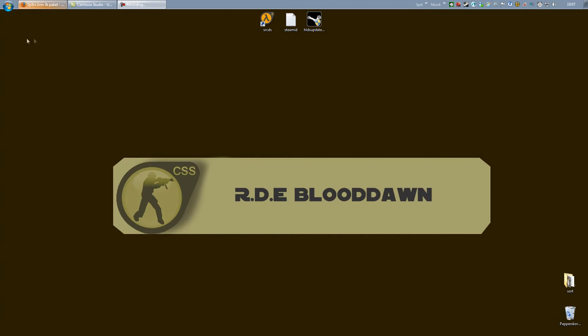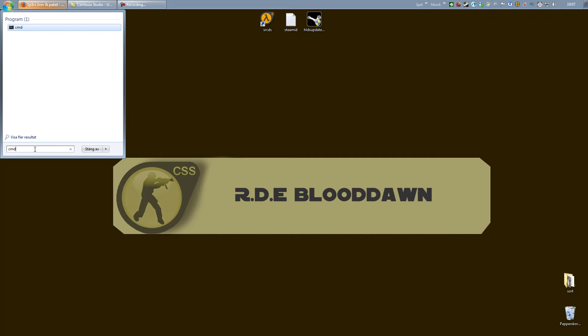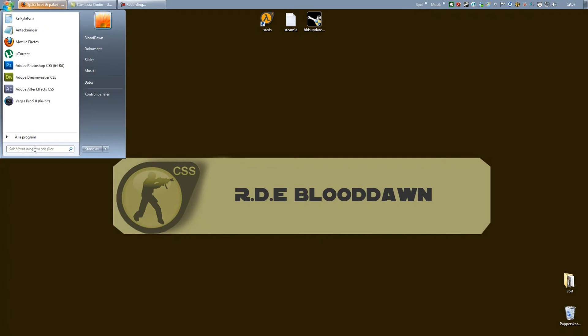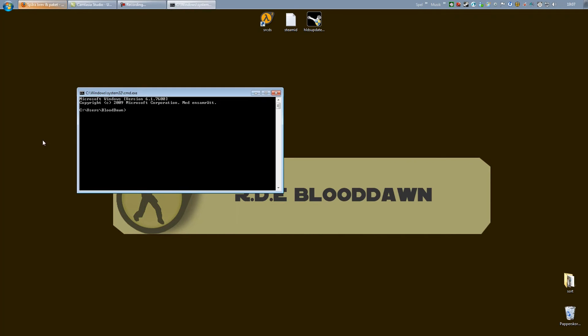Let's get to it. To update your server, just go to the Start menu down here to the search box and type in CMD if you use Vista or Windows 7. If you use XP, just hit the Run button and type in CMD. Then press Enter.